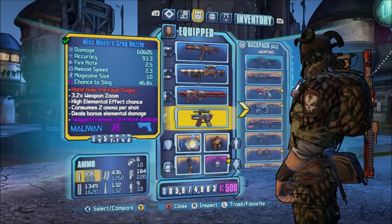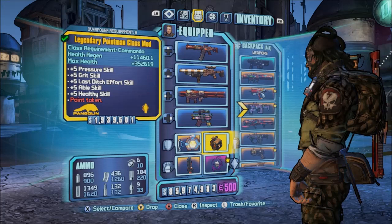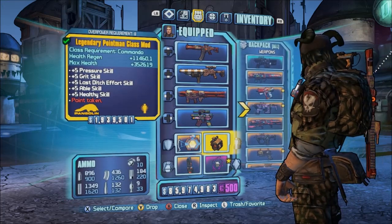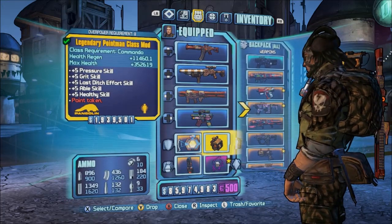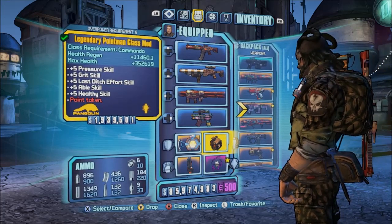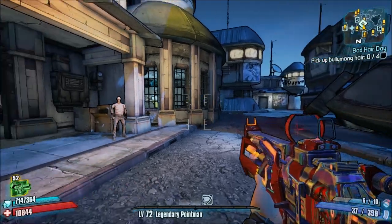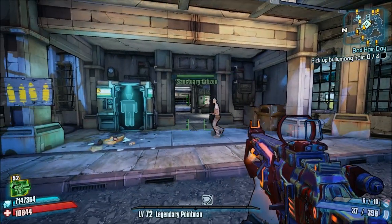The reason why the 11,000 figure is important is if you look at the Legendary Point Man class mod, you're regenerating a finite amount of health per second. In this case, we're regenerating 11,000 health per second. Since we have below 11,000 health, we're regenerating all of our health constantly.